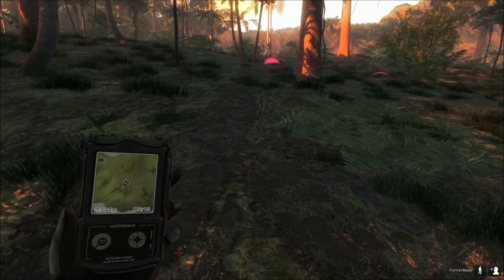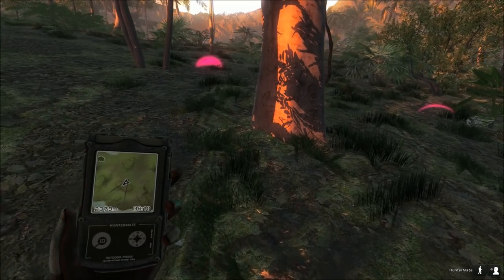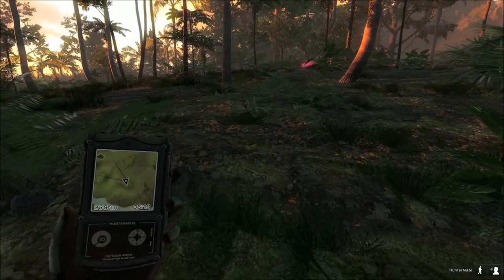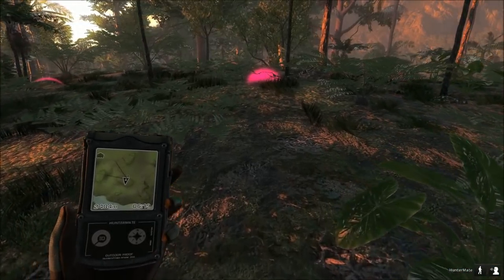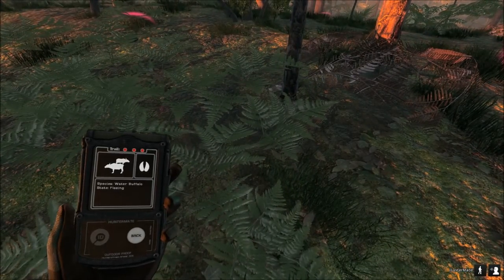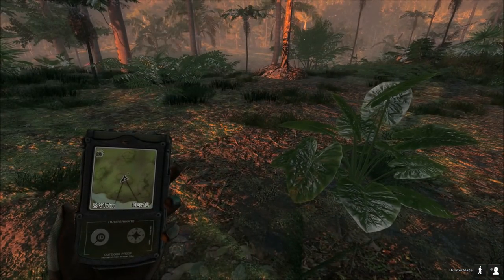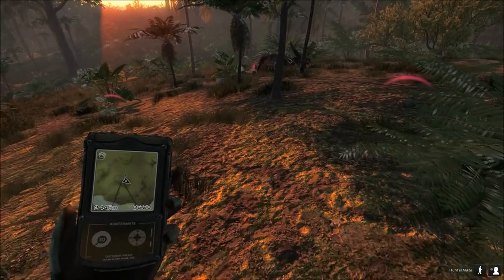Water buffalo roaming seems to be in the right position. Let's go look for blood. These two tracks are very close together - one could be blood and one could be the animal running off. What have we got? Blood? Did I hit it? It's roaming. Let me check this out and see what's going on - oh, he's down! We found it and it's down.